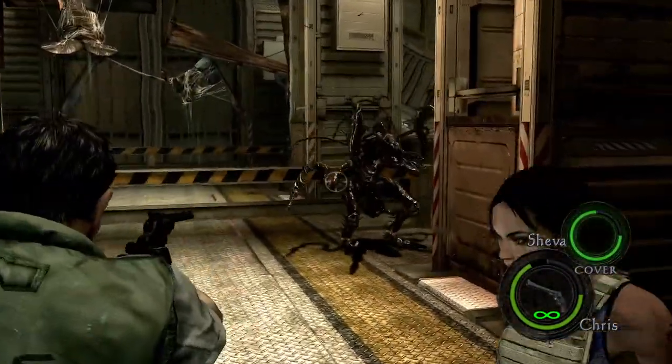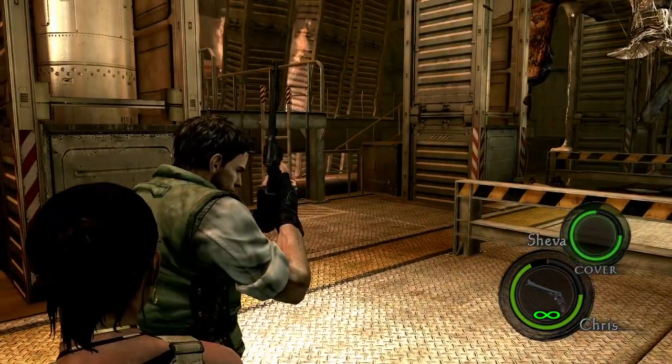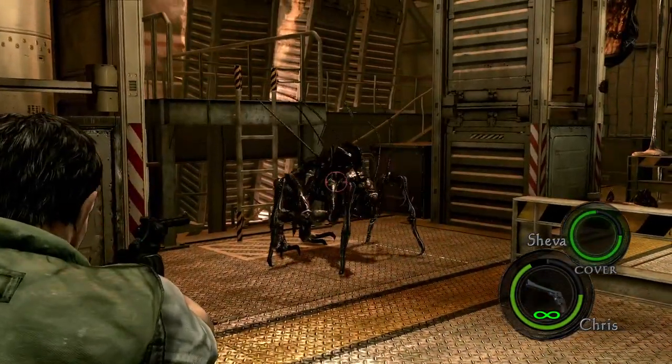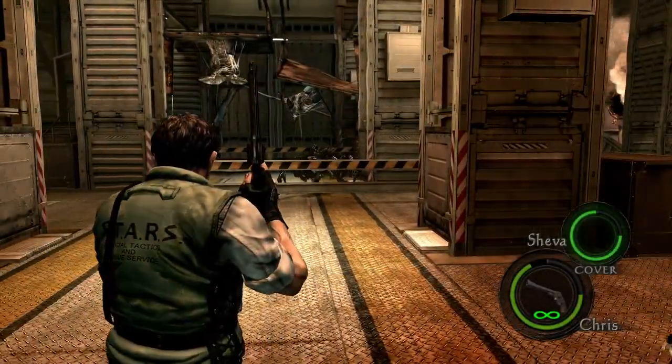Now we have the Reapers. This boss is really the only one you still have to be careful with. Having some misplaced shots will make the follow-ups a lot harder thanks to the disorienting gas it produces. Too many misplaced shots will cause the distance to close and a potential instant kill. Hitting the weak points successfully will make sure this does not happen.